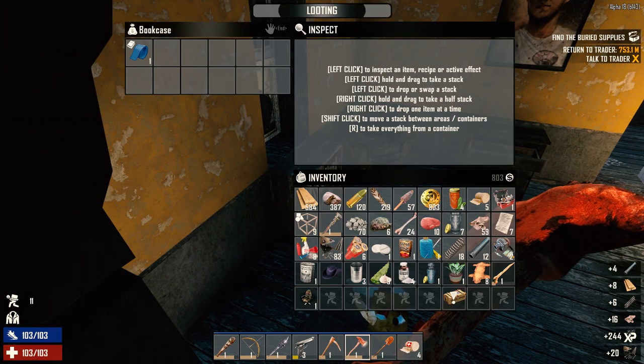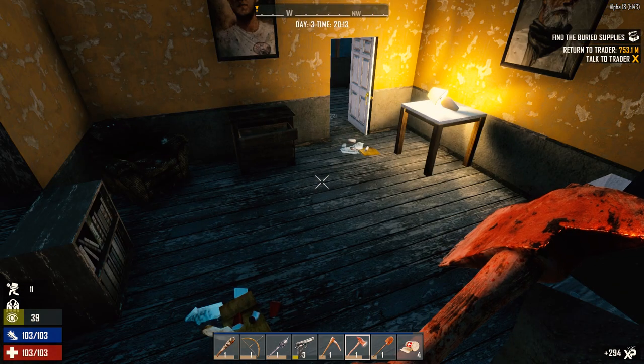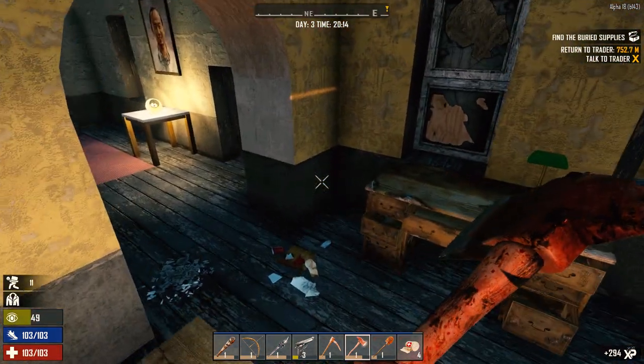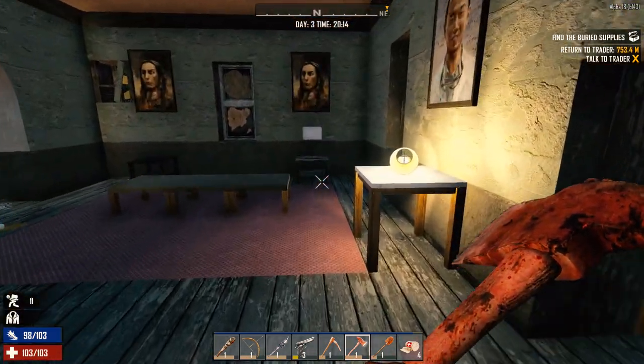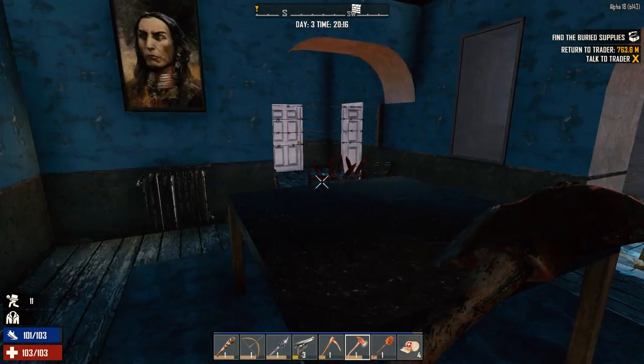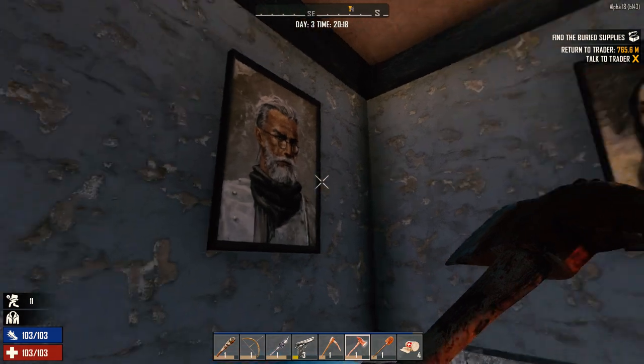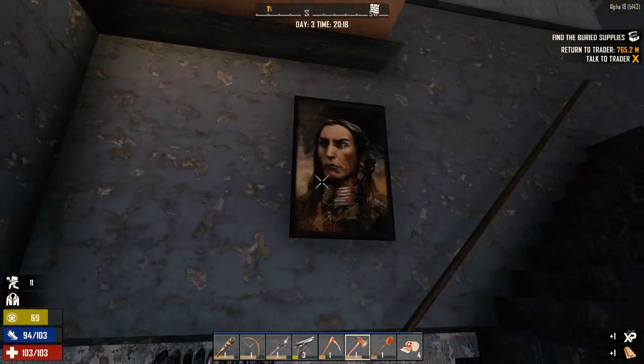What do we got in here? Military fiber schematic - yes please! Okay, we're going to bug out of here now because we are overloaded and I don't want to get snuck up on and killed. I don't think there's anything else here - we should probably check behind all this stuff. Alright, no big deal.